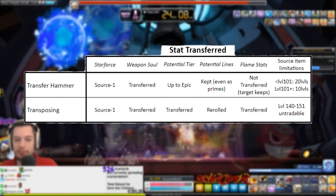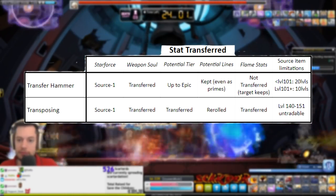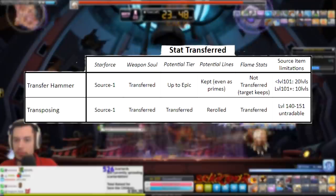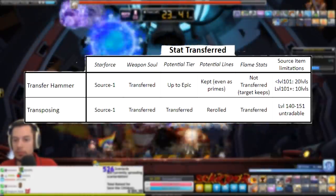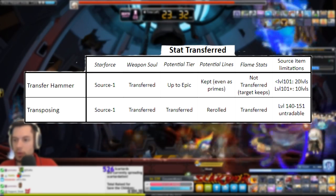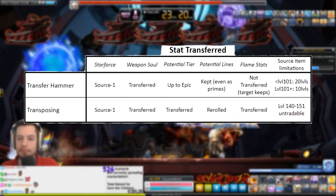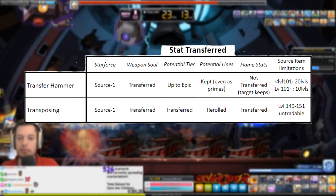The second difference is how Flame Stats are treated. For Transfer Hammer, the Flame Stats of the Source Item are lost, and the Target Item keeps their Flame Stats. Again, you can check this outcome in the Transfer Hammer window to make sure everything is going the way you want. For Transposing, the Flame Stats are transferred from your Source Item to your Target Item, and the Target Item Flames are completely overwritten. Please note that Transposing does not change the inherent Flame disadvantage the Sweetwater Item has, which is why you aim for a very high Flame score on your Source Item before transposing. Afterwards, you can never reroll the Flame ever.